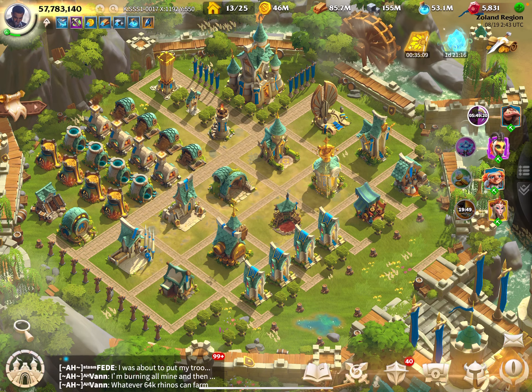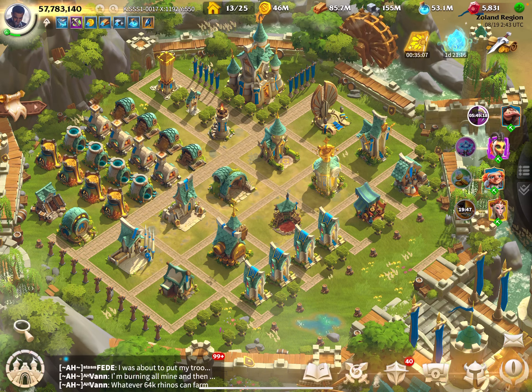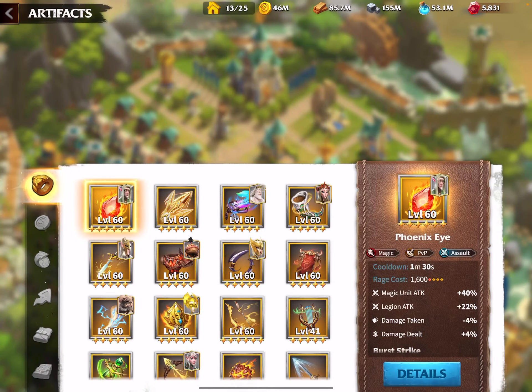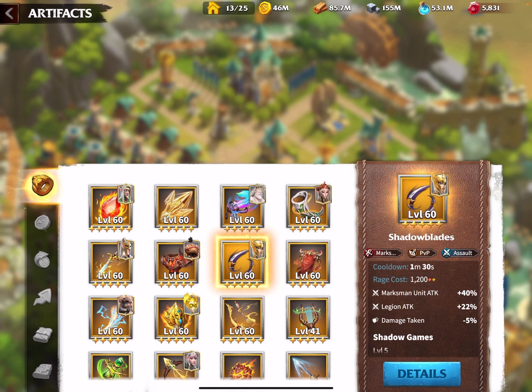Hello everybody and welcome to a new video. Today I want to test some artifacts for archers. The first one is Shadow Blades, which is the most common legendary artifact because you can have it from the gold chests.